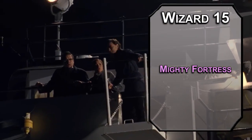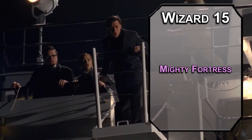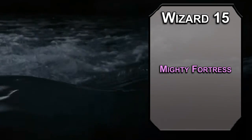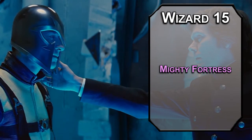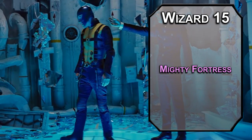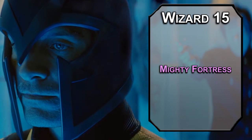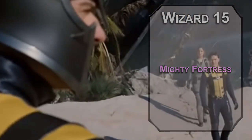15th level Wizards can learn 8th level spells. Mighty Fortress lets you create a castle that fits into a 120-foot square. Check out all the details in Xanathar's Guide to Everything, but this is a pretty good Asteroid M equivalent if you really truly just want to be left alone with your Brotherhood — not that anyone's going to leave you alone anyway.